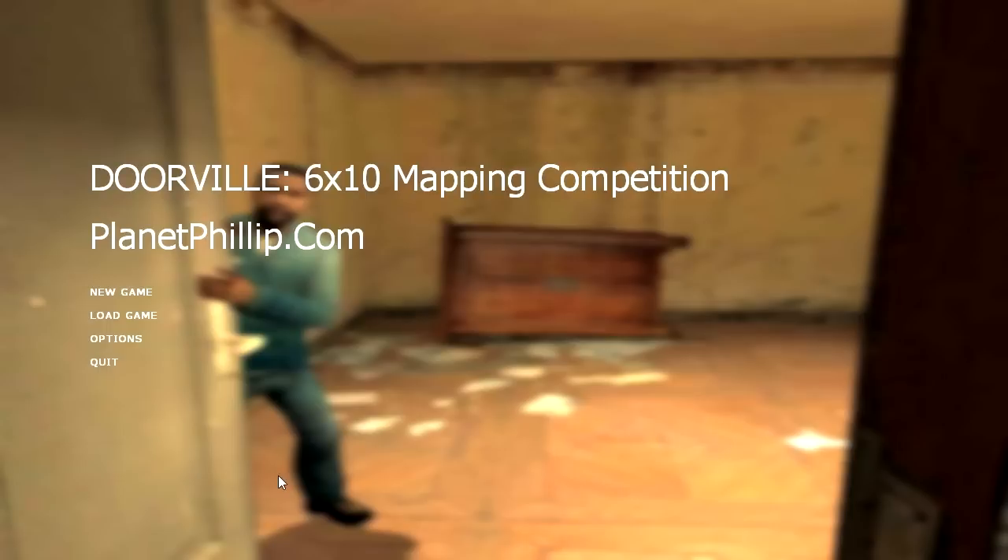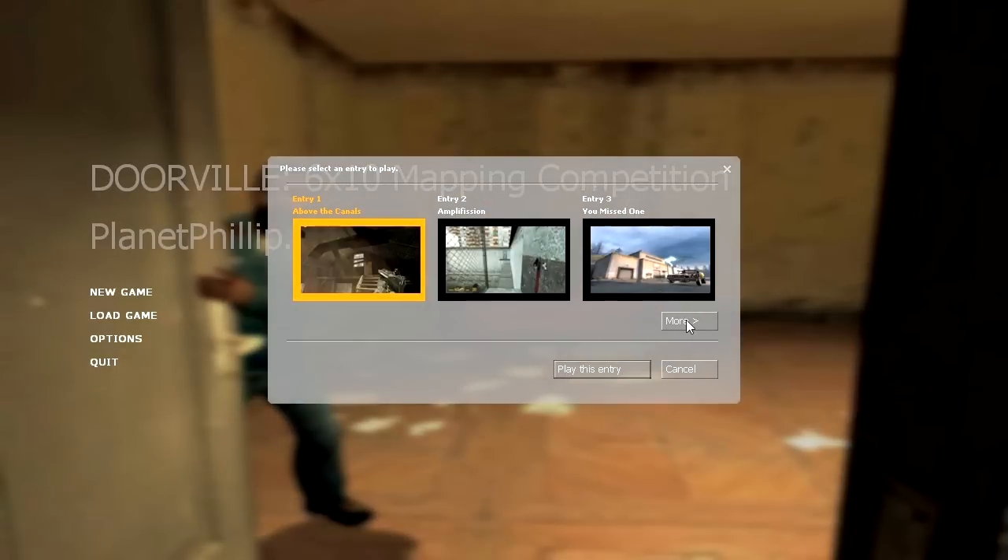In this competition, entrants had to choose a locked door in Half-Life 2 or its add-on episodes and then build a map around what was possibly behind that door. It's quite an interesting concept and mappers had around ten days or two weeks to create a map for it.